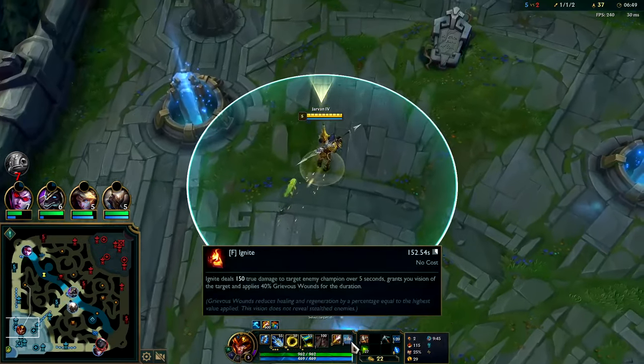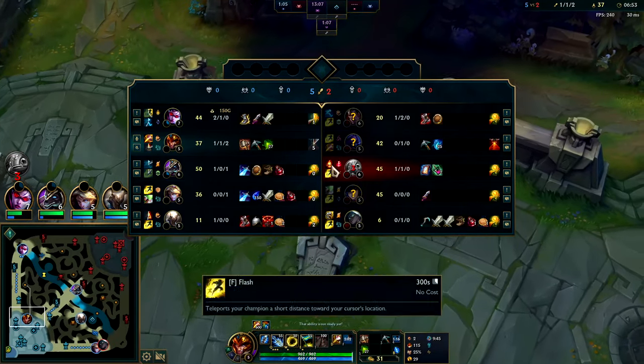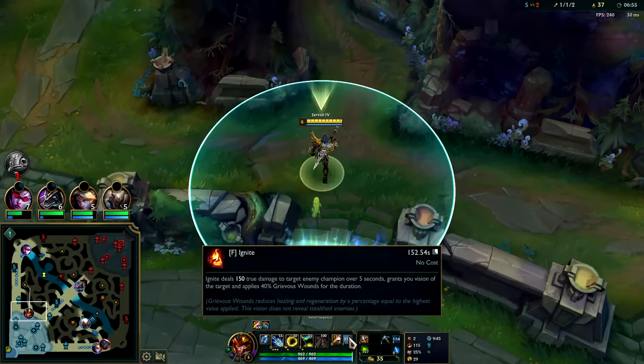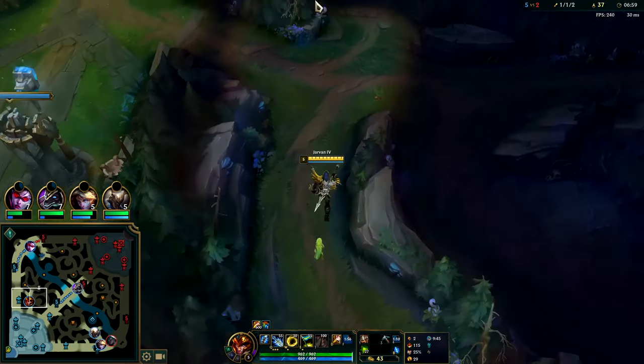Fizz lost his flash, and once again we used our ignite and got flash from Fizz, and that ignite set up our Triumph. I don't think Jax was able to flash — his flash might have still been on cooldown. Flash is 300 seconds, ignite's only 180, but since I have Cosmic Insight it's simply 152 seconds.